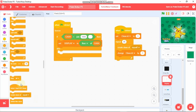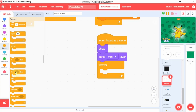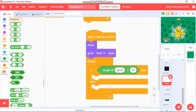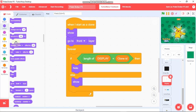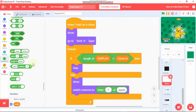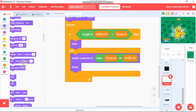When I start as a clone, we need to show, go to front layer, and grab a forever if-else statement with a less-than and a length of display. If the length of display is less than our clone ID, then hide; else show. We need to switch costume to — grab this letter — letter clone ID of display. Then set the brightness effect to 0.